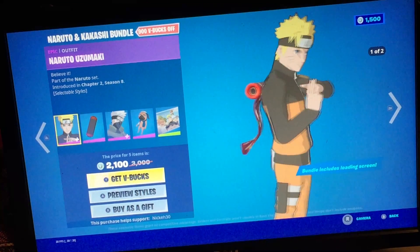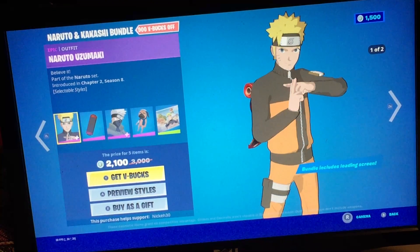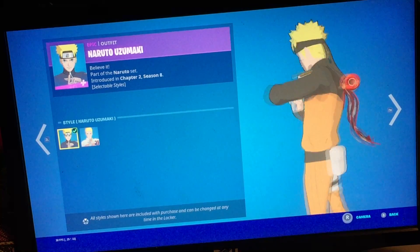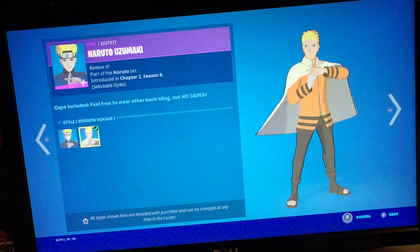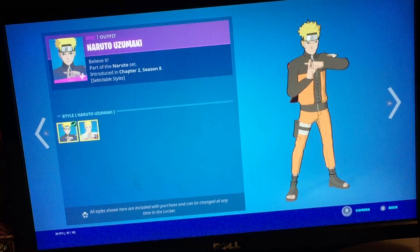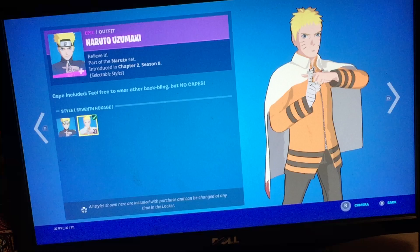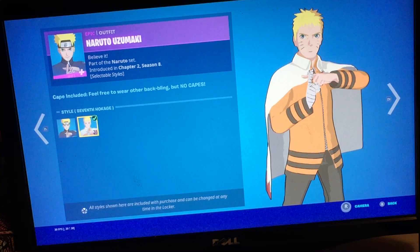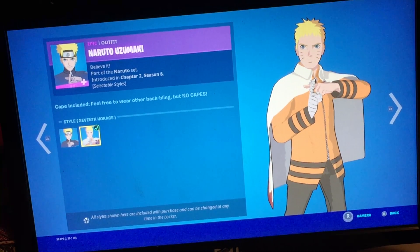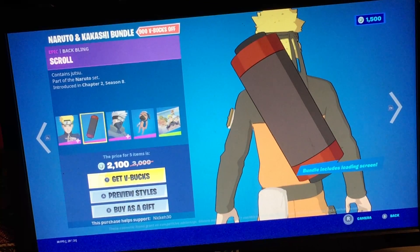So, for Naruto, you have Naruto — I'm just going to say the first name — Naruto, and then it says, you have Naruto and his usual, what he usually wears. And then you have Hokage, with the scroll back bling.